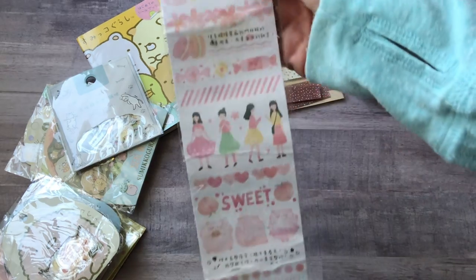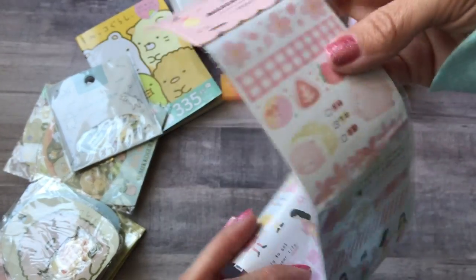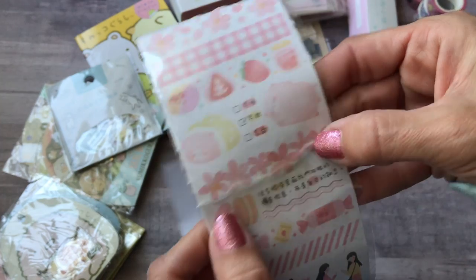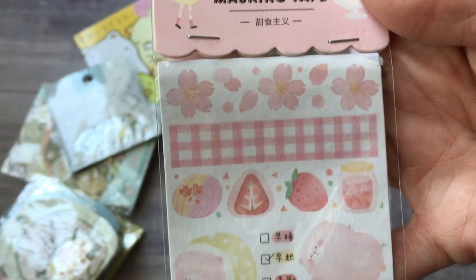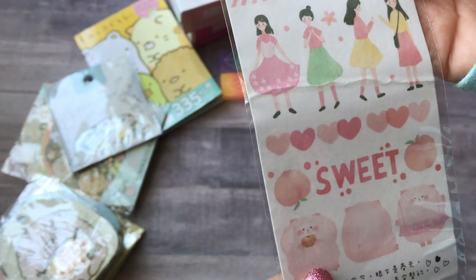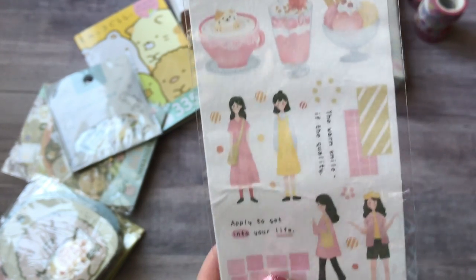I also got this long strip of stickers — I'm kind of disappointed in how they sent it, all rolled up, so there are creases in the stickers. I think it'll be fine once I stick it to paper, but the patterns are really cute. It's got some girls and what looks like a cute little pink hamster.